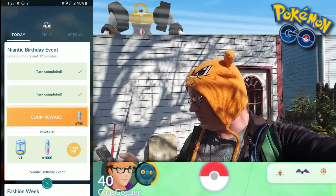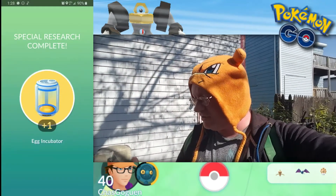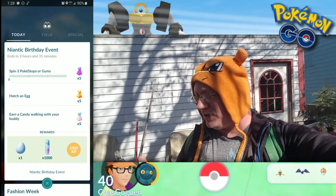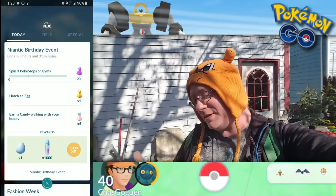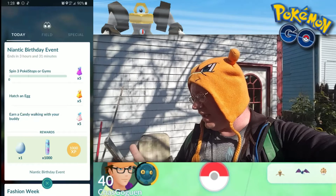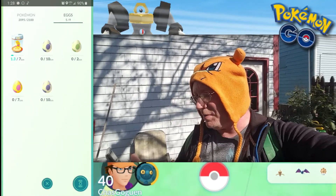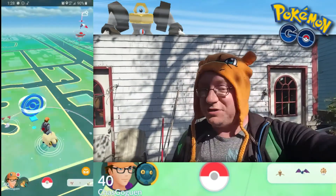Now, are we on to the final step already? Nope, there's still more steps to go. Spin three Pokestops or gyms — that's easy. Hatch an egg. I've got a 7k egg in an incubator right now, that's going to take a bit. And earn a candy walking with your buddy. All of those get you five of each kind of potion except for max potion, plus a lucky egg, 1,000 Stardust, and 1,000 experience points. I guess I'm going to start walking. The egg still has about 5.7 km left. I'll be back once that hatches.